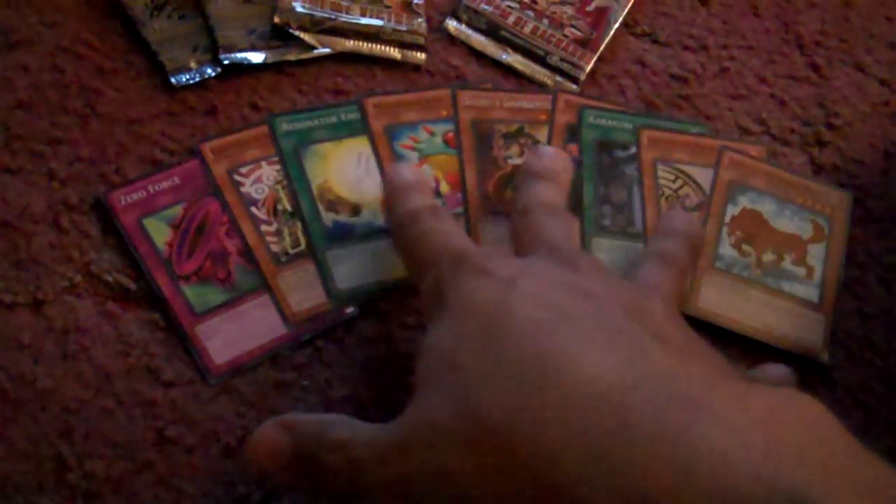First pack: not a lot. Kagamusha is the best common — not very much in that pack. Second Storm of Ragnarok pack: Trishula's Triumph, Hope for Escape. So another dud, if you will.